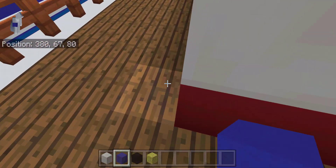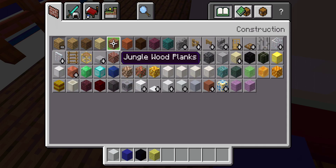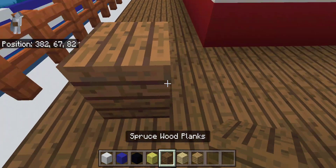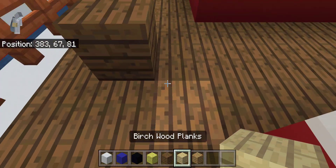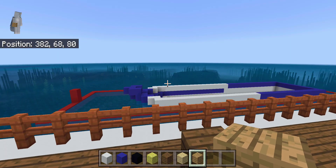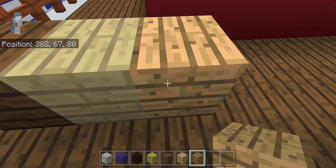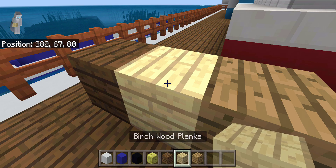Well, I got the bottom finished. Most pro builders would say never do this. This was originally just going to be at Y59, but I decided to make it look better, so this is just hollow. Don't know why that's there. Yeah, ship's going to sink now — who cares.